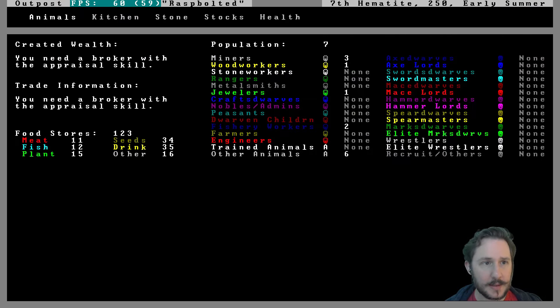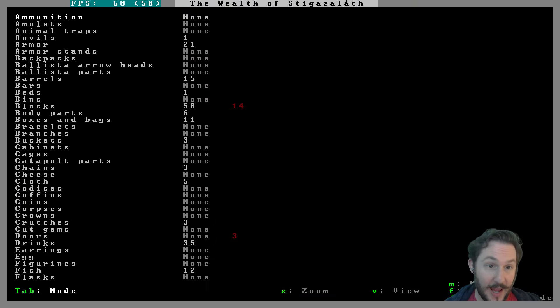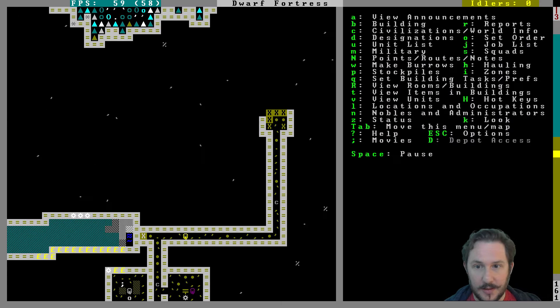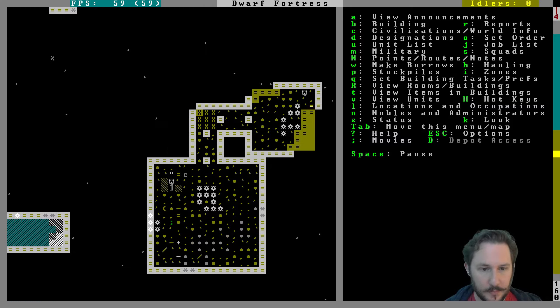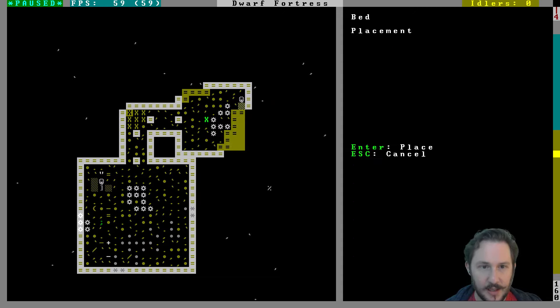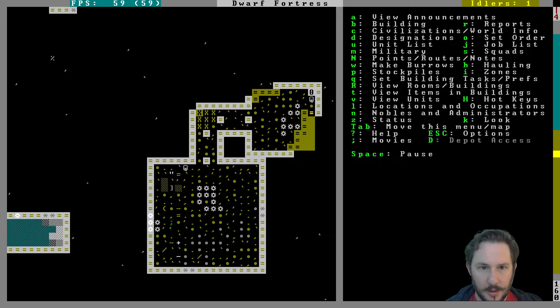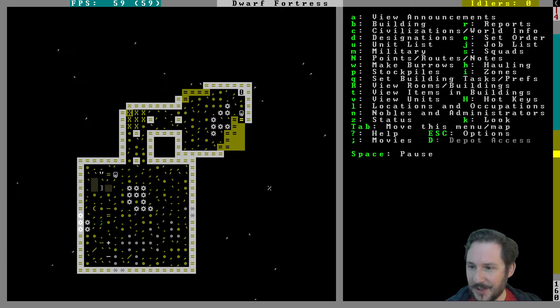Our stocks — we are starting to get accurate counts of everything we have, which is great. Let's put in a bed here, at least one — maybe not in the middle, we'll do the corners. That'll at least make it a dorm.